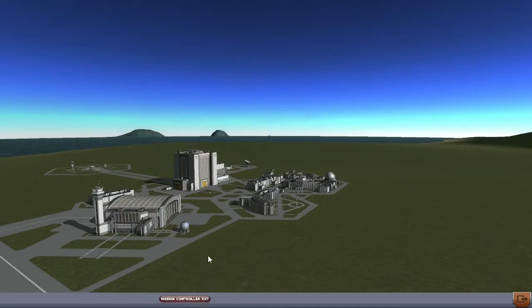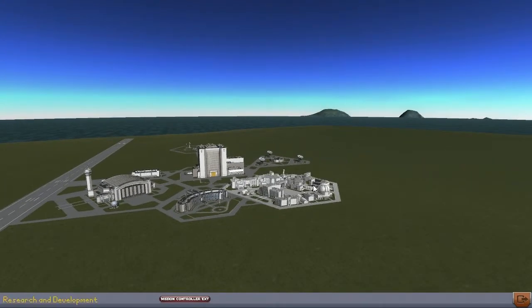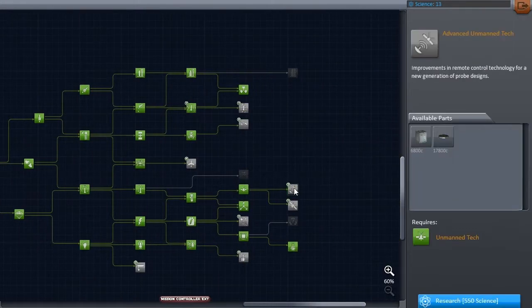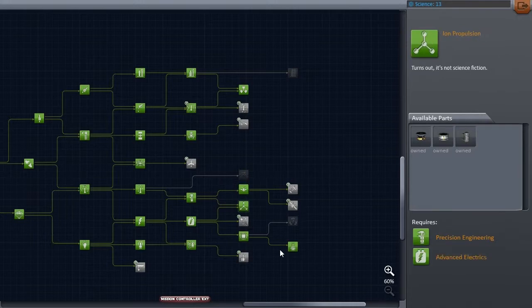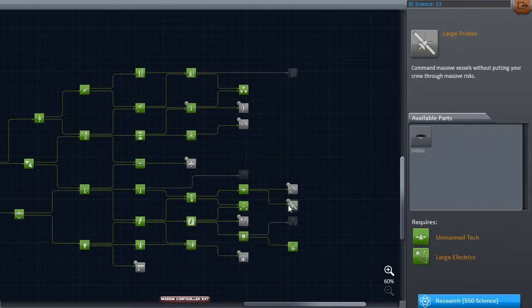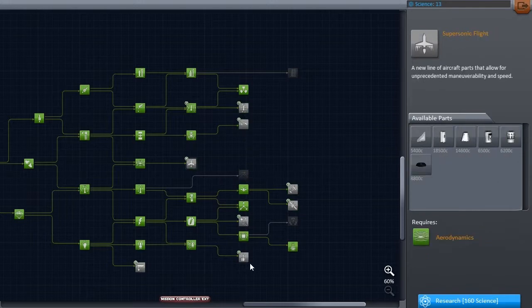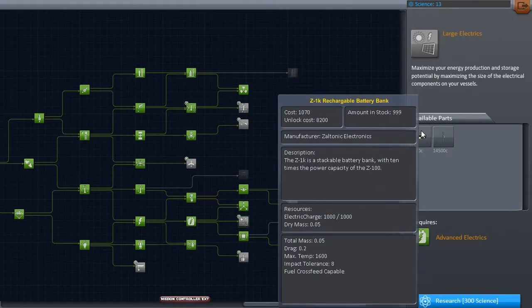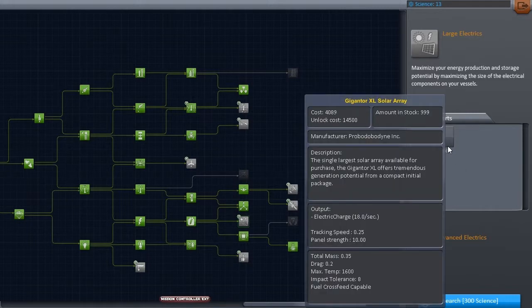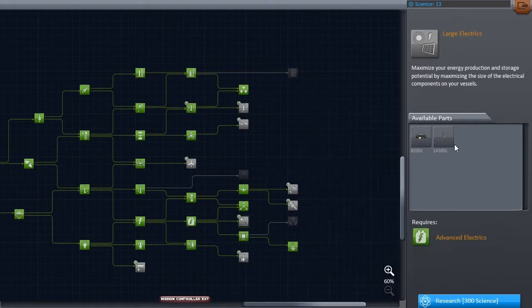A few of these plans still have problems. For example, the ion-powered probe — we did unlock the ion drives in the R&D building, but they are incredibly power-hungry. One thing we did not yet unlock is the big solar panels — the gigantor solar arrays and massive batteries — which we will definitely need for powering an ion drive. So we cannot do that yet.